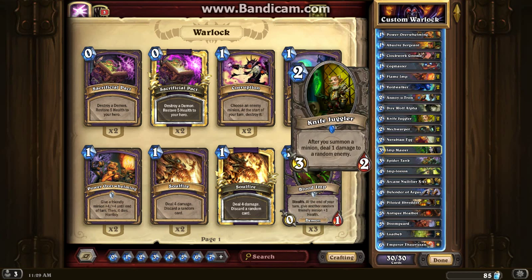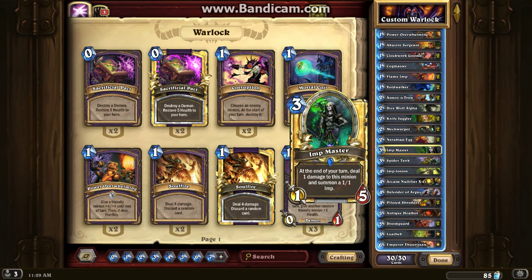They also synergize with Knife Juggler — at the end of every turn you're going to randomly do 1 damage guaranteed, because the Imp Master is going to spawn one in.